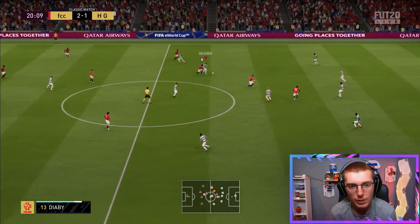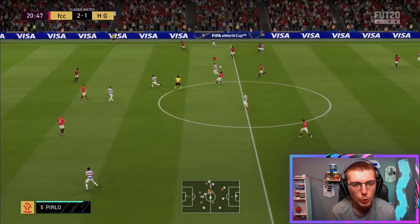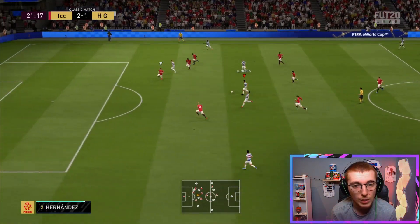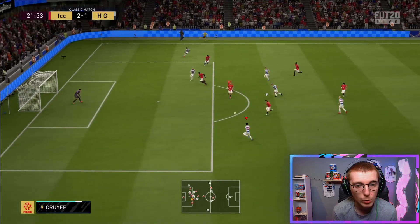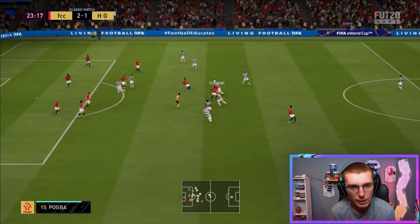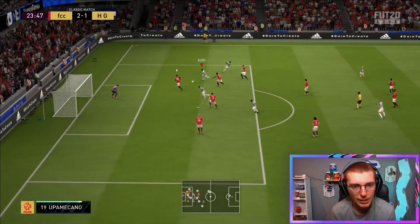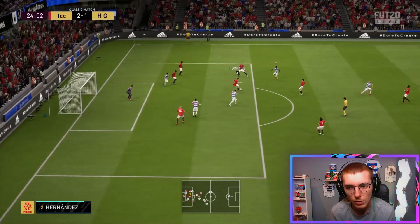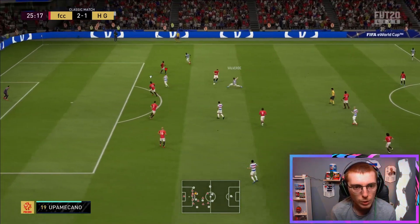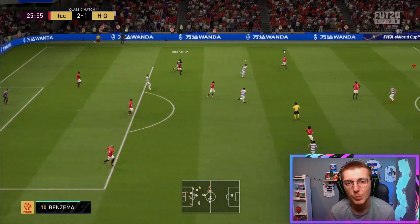Good tackle there from Valverde — really well done, I think it was on Diaby. A good little pass off to Morales as well. Then Valverde puts the ball up nicely to Kubo who lets it roll on. De Jong plays it in to Valverde who plays a first-time pass up to Morales — another good block. His creativity feels good; it's the defensive side that seems like the issue.